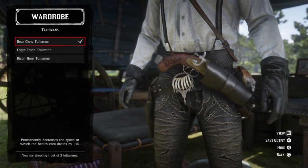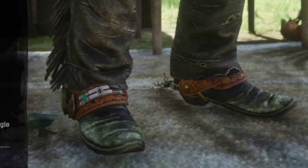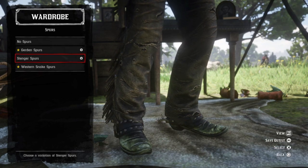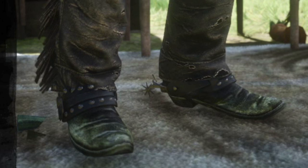Arthur's signature belt buckle is the Bearclaw Talisman, and the Eagle Talon Talisman makes the greatest spurs in the game. However, the Eagle Talon Talisman is an Ultimate Edition bonus, which I purchased for half price on a Black Friday sale. I used to use the Stenger Spurs in black — I like the studs. Fancy, but not too fancy.